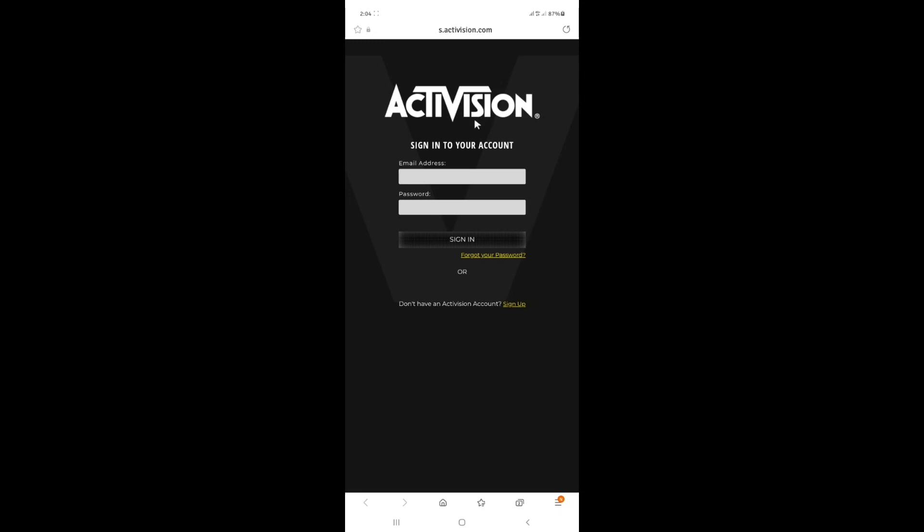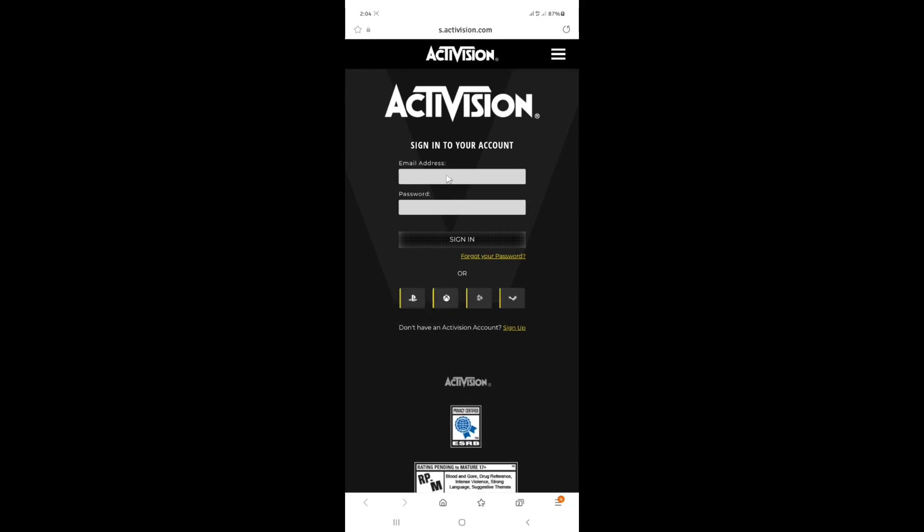I already have an Activision account, so I'll just log in. I'll enter my email address and my password, then sign in. If you don't have an Activision account, just click on sign up to create one.